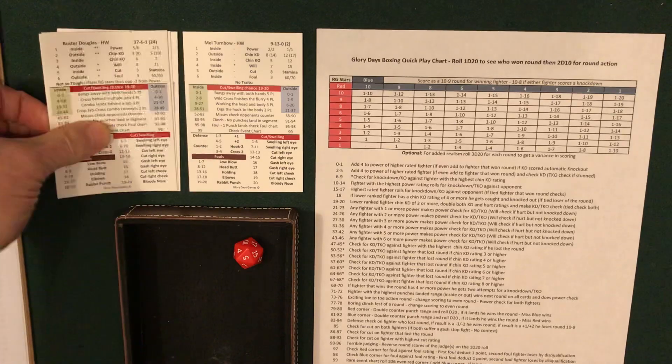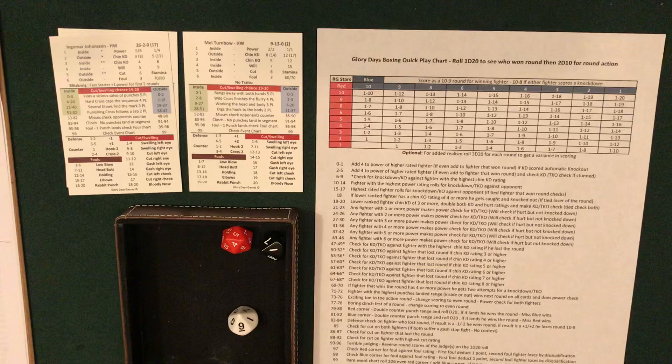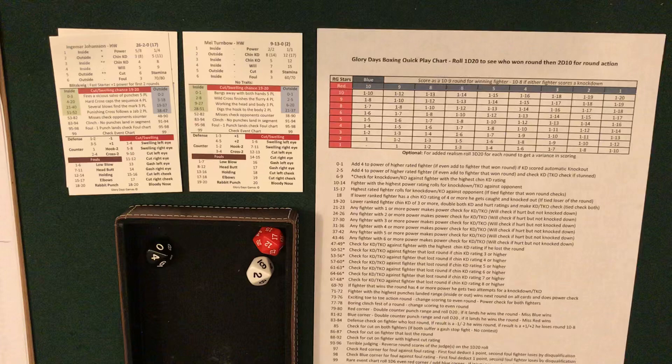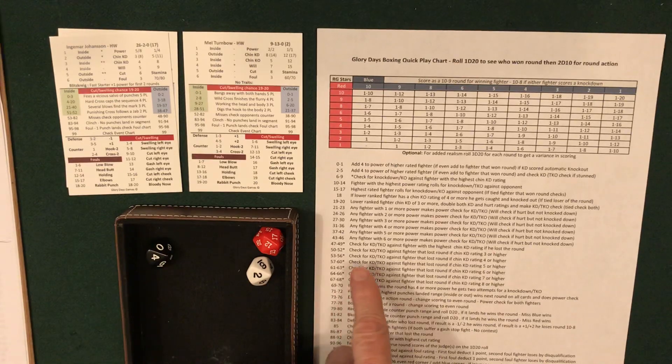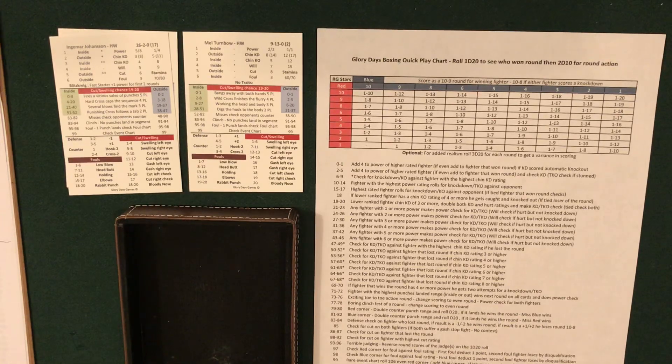On to fight 3 — Ingemar Johansson vs. Turnbow. Johansson is a six, so one to 17 goes to Johansson. Rolled 19 — that double result comes up again. Turnbow goes down in the first and looked like he was going out — 10-8 round for Johansson. Round 2: another round to Johansson. Rolled 42 — fighter with five or more power makes a power check. Johansson just has five, so he checks: 14 or less and rolled 3 — Turnbow is down again, climbs to his feet. Two 10-8 rounds for Johansson.